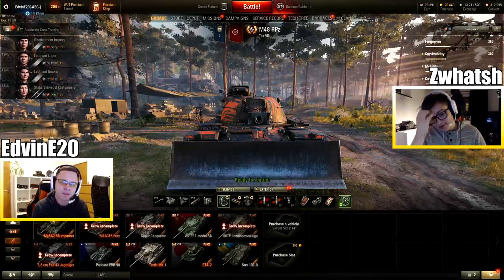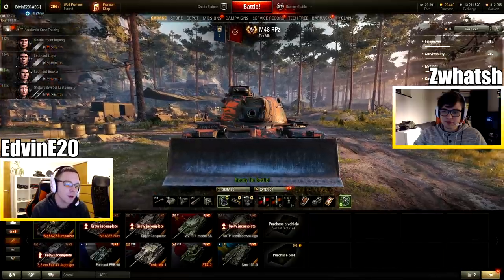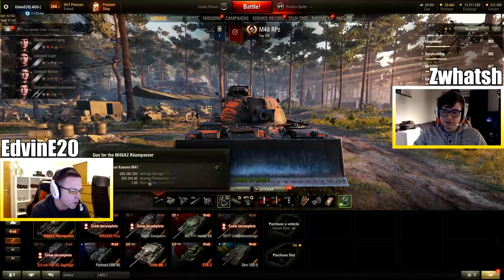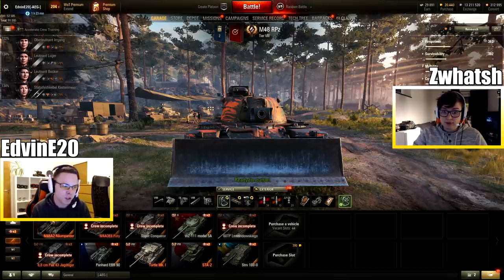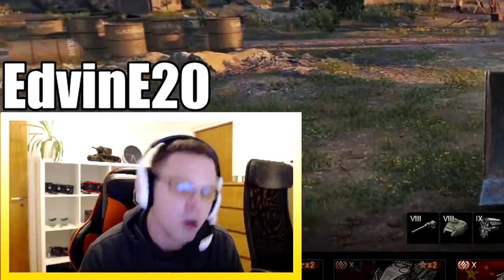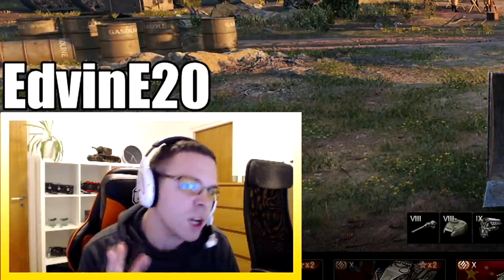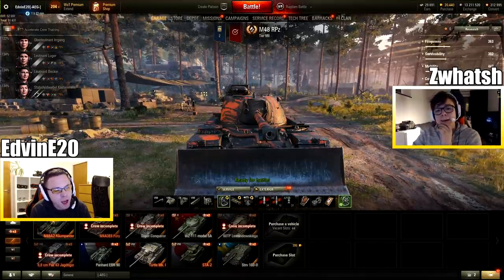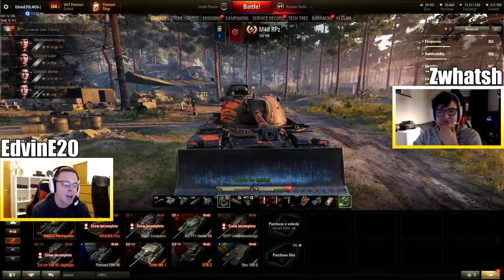With AP on this thing, you have 205 millimeters of pen, which is very bad. We were not able to penetrate each other's cheeks, but as soon as we loaded the APCR, which has 255, there was about a 50-50 chance to go straight through the front of the cheeks. But then we haven't spoken about the gigantic tumor on top, which you can penetrate with any tank in the game, and you can't possibly miss it.